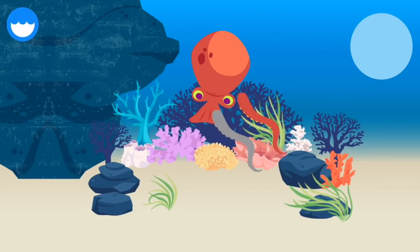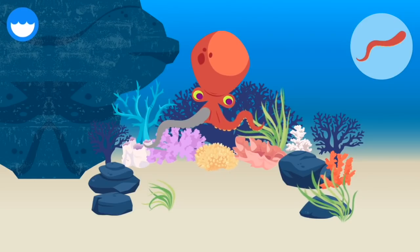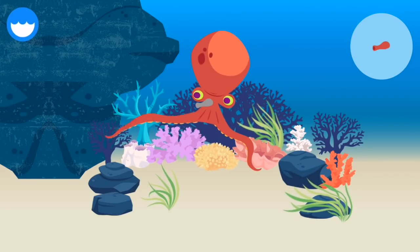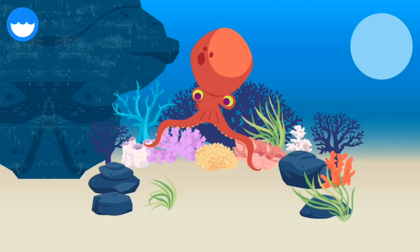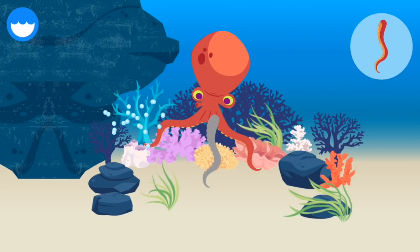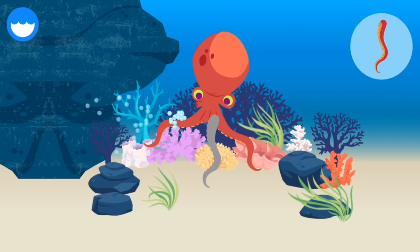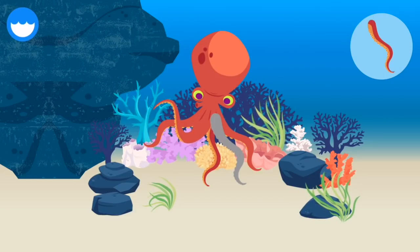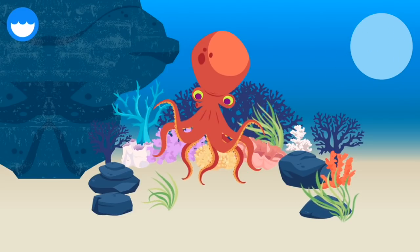An Octopus's three hearts are inside its mantle. An Octopus's arm can stretch more than two times its normal length. An Octopus shoots water out of its siphon. An Octopus bleeds blue.